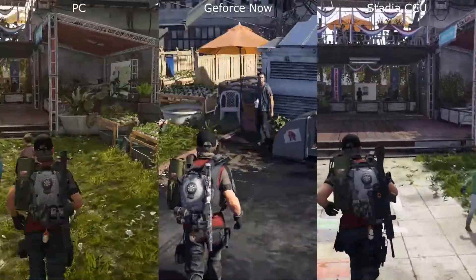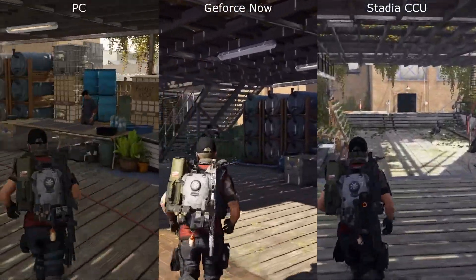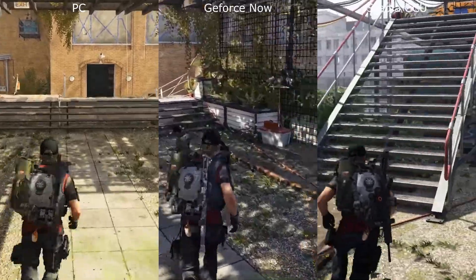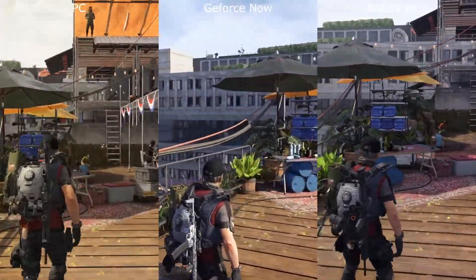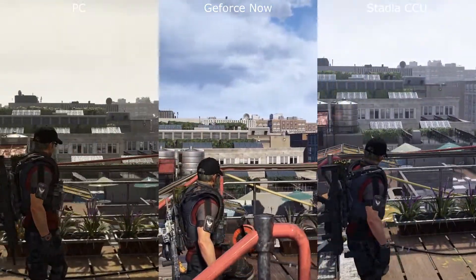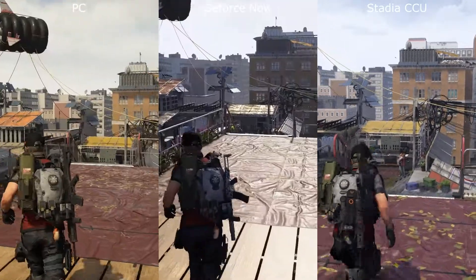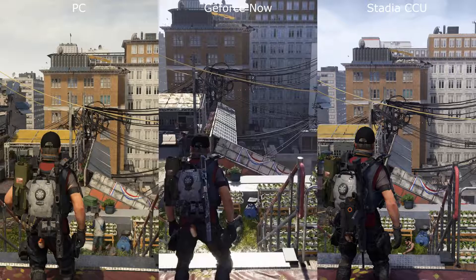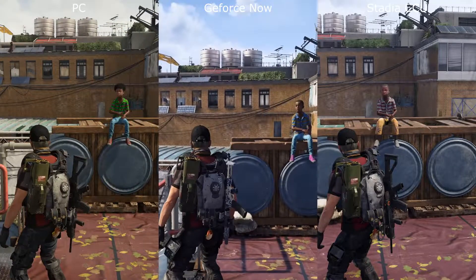There does seem to be a slightly different time of day across all three here, with PC obviously slightly more dusky. But you can still see the quality differences, especially as we come up the stairs and look across to the buildings. GeForce Now is so much clearer across the sky and the buildings, and I would say Stadia comes pretty close — second — with PC looking a little bit worse off. The same again here on the buildings, looking at the figure sat here and the buildings behind.